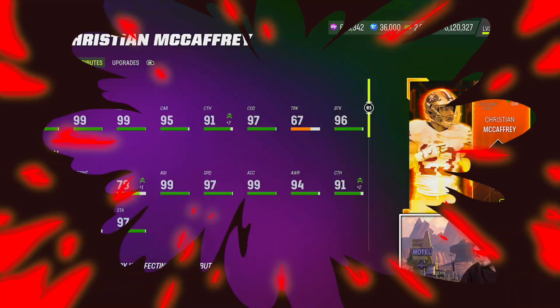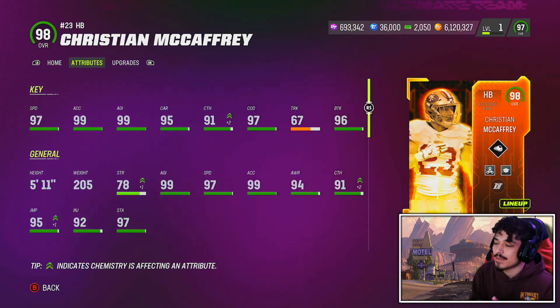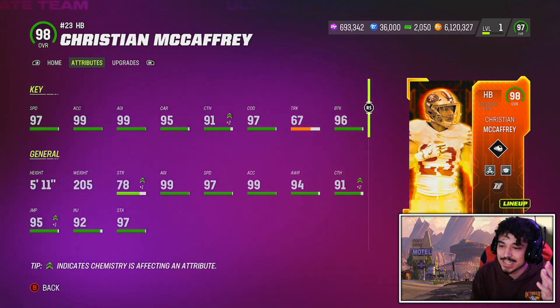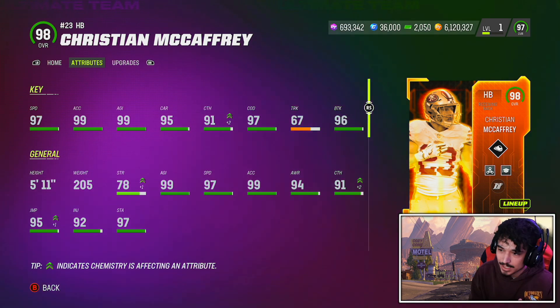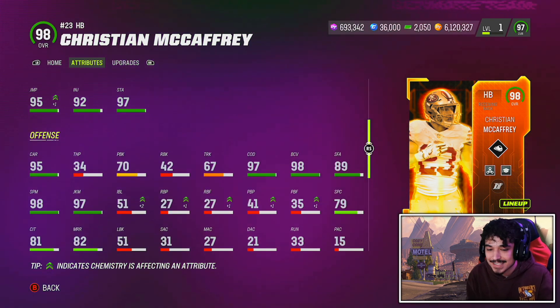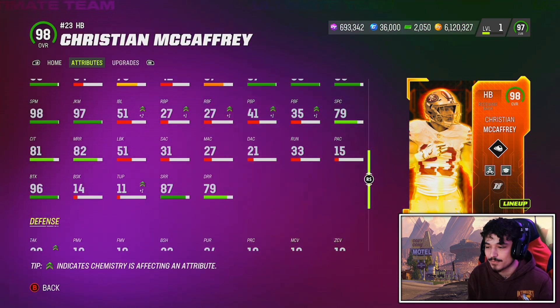What's going on guys? Today we are looking at the brand new Team of the Year Christian McCaffrey. Here is our Team of the Year running back Christian McCaffrey: 97 speed, 99 acceleration, 99 agility, 97 COD, 91 catching, 96 break tackle at 5'11", 205 pounds.